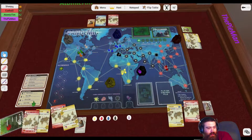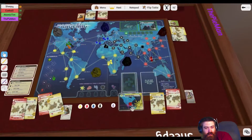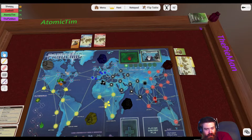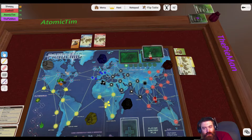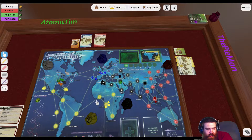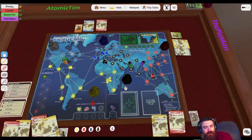The next thing you do in your turn is you turn over two infection cards here and infect cities. Oh, that's the whole deck. Just discard them on here — two. Karachi and Johannesburg. So they get infected.